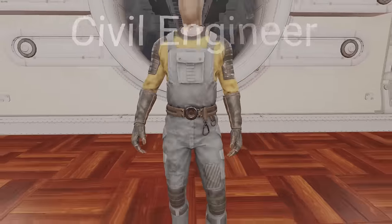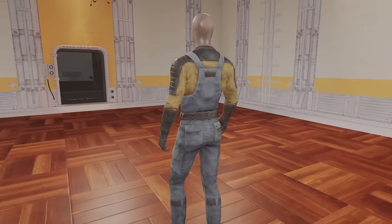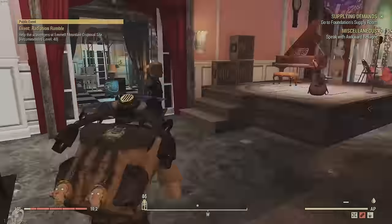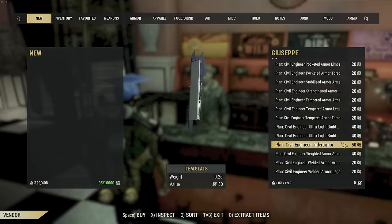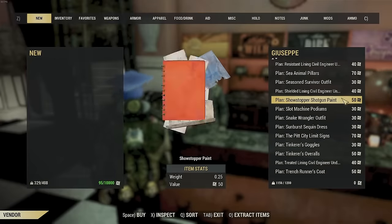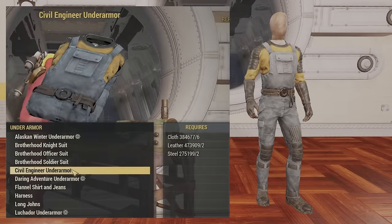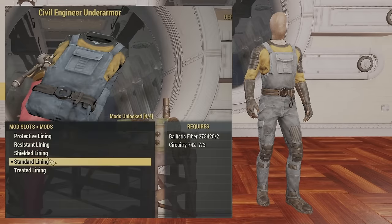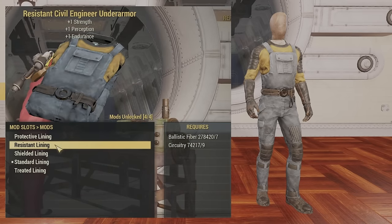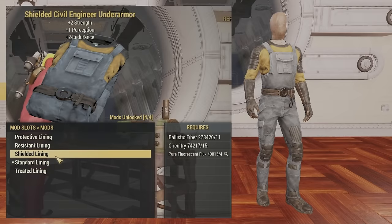Now we have the Civil Engineer Under Armour — the only armor with fire resistance. The other stats are kind of low, so if you don't want the fire resistance I'd suggest just getting Secret Service. To get this plan, go to Giuseppe in the Refuge. You can buy the under armor plan there, buy the other linings, or just directly buy the shielded lining. The shielded lining costs four fluorescent flux, 15 circuitry, and 11 ballistic fiber.